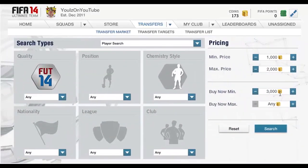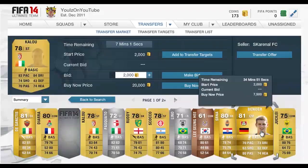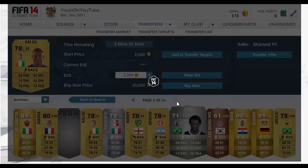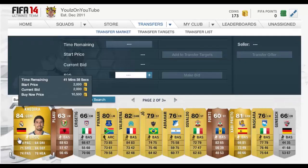Now we're going to change the search to about 6,000 coins — maybe put it to 3,000 max bid with a 2,000 start price. You'll see there will be more deals. It's important not to set any gold, silver, or bronze criteria, because there are a lot of different players this year that are bronze or silver but can be very very good.